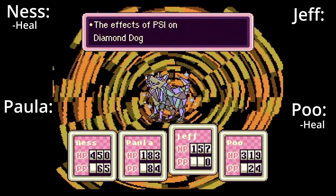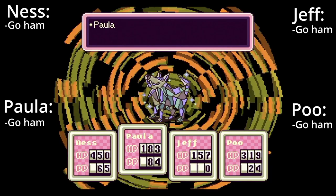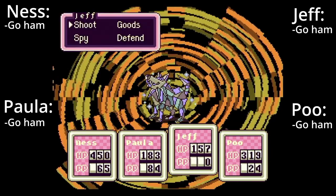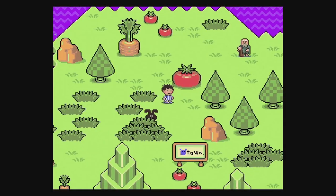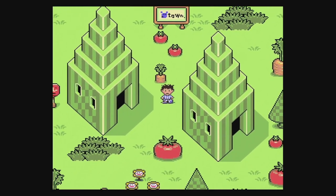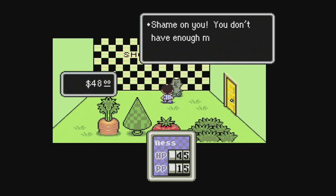Diamond Dog. Open up by healing any reflective damage done, then use Jeff's neutralizer to get rid of the shield. Afterwards, go absolutely ham and defeat this beast as fast as possible. Multi-bottle rockets, along with PSI Freeze, Fire, Starstorm, and Rockin' are lifesavers here. Quick note: make sure Ness has a Night Pendant, Sea Pendant, or Star Pendant equipped before grabbing the final memory, as the next boss has access to a form of PSI Flash and you likely want protection against it. If you're unable to get one of these, the Earth Pendants found in Magicant are the best alternative.